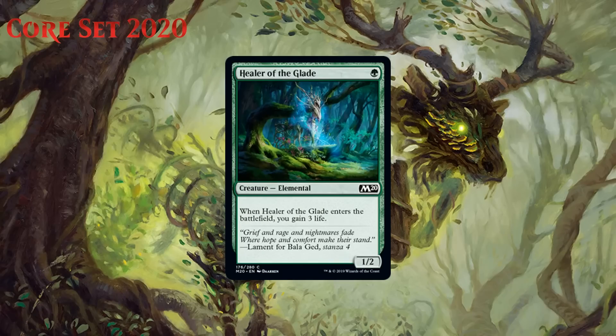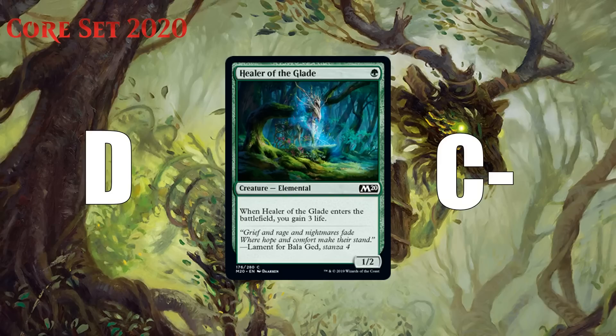Next up we have Healer of the Glade, which for one green mana is a 1/2 elemental at common, and when it enters the battlefield you gain three life. This kind of card mostly feels like a sideboard card to me, unless maybe you're in black and/or white and have a life gain payoff or two, but even then this isn't great. One mana for a 1/2 that gains you three life just isn't worth a whole card against most opponents — it just isn't impactful. This is probably a D in your main board. It's good to side in against really aggressive decks, especially those with lots of one-power creatures. If you can manage to trade with this as well as gain three life, you're really slowing them down. I think it's a C- as a sideboard card.